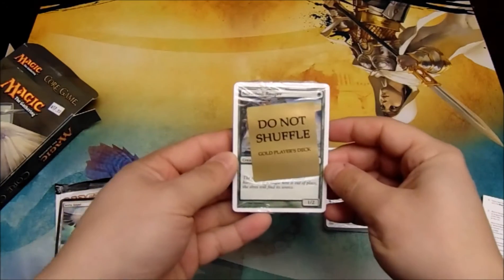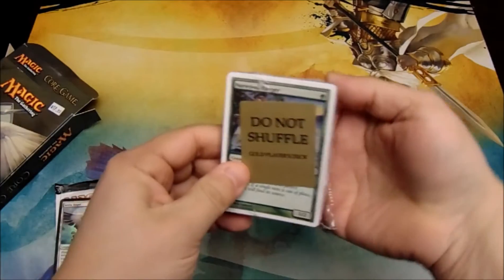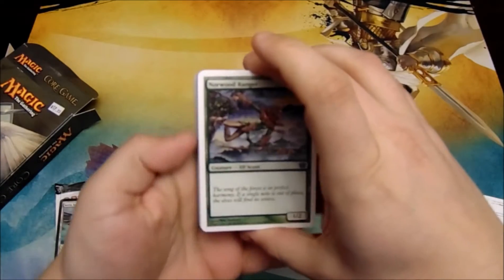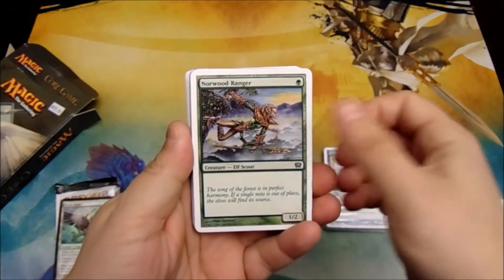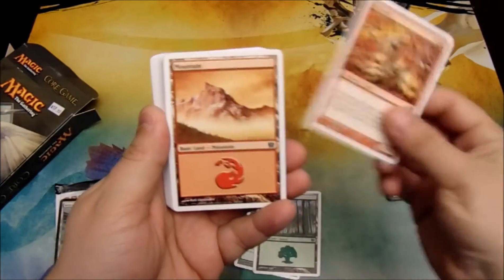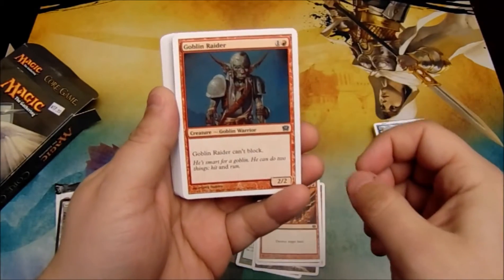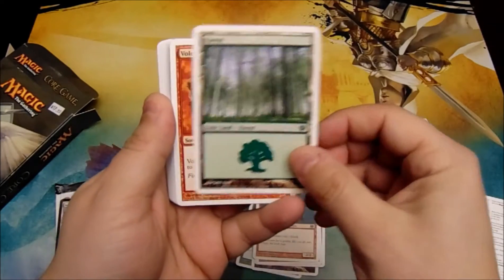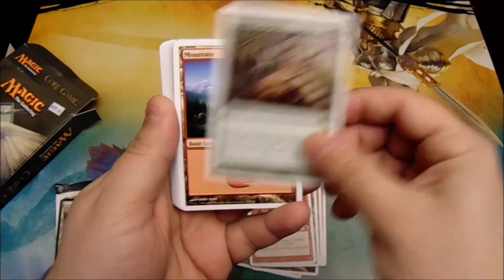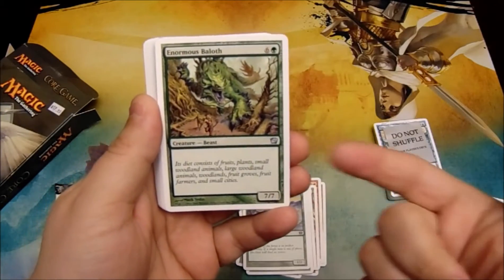Now let's see what we get in these packs. So this is the gold player's deck — do not shuffle. In 9th Edition, we get a Norwood Ranger, a basic Forest, Hill Giant, Mountain, Stone Rain, Goblin Raider, another Forest, Volcanic Hammer, Rampant Growth, Mountain, Norwood Ranger, another Norwood Ranger — that one's an uncommon — and Enormous Bailoff.